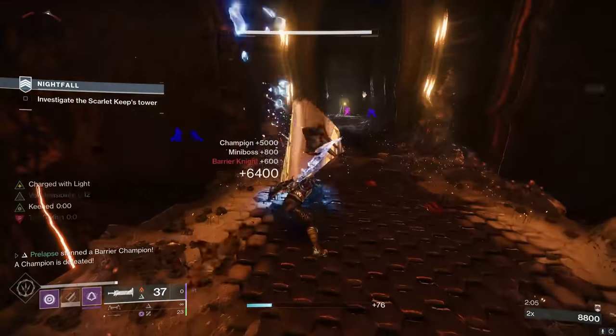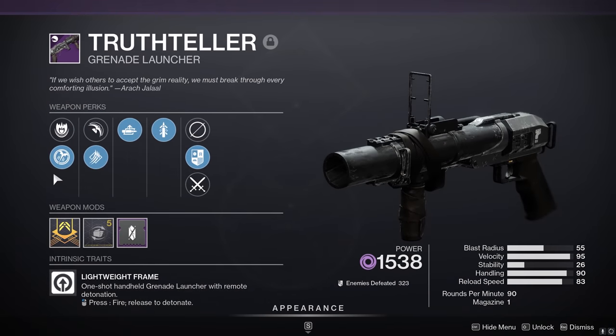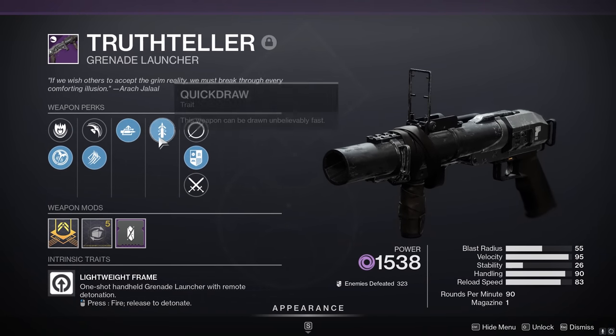For this test, I'm comboing Izanagi's Burden with the Palmyra B Rocket Launcher, which has enhanced auto-loading holster and explosive light, and then for the third weapon to use in between swaps, I have Truth Teller with auto-loading holster and quickdraw.